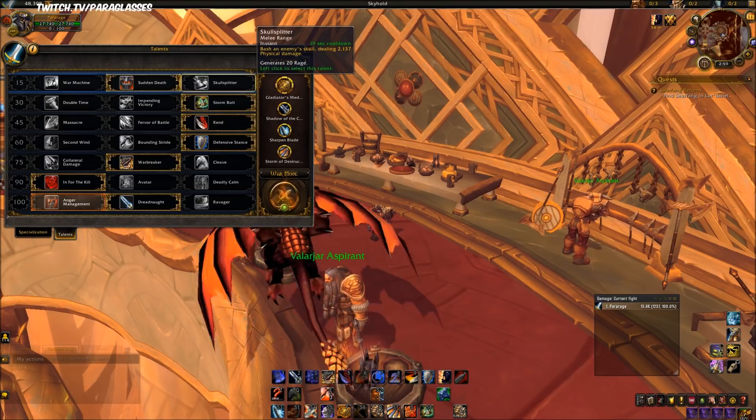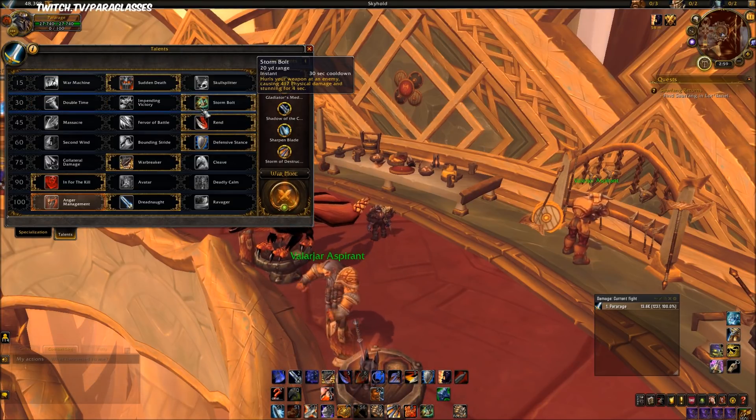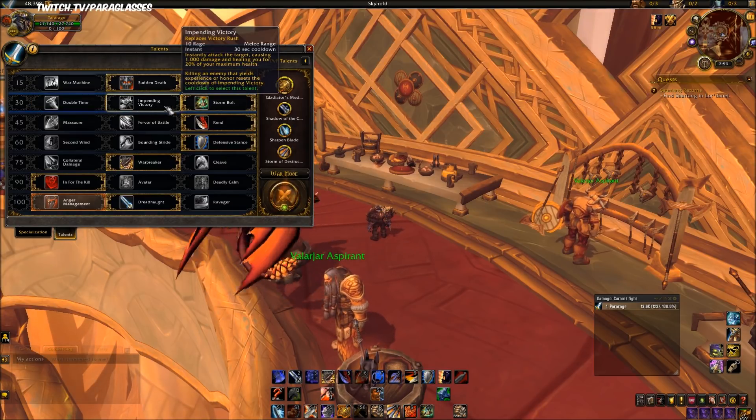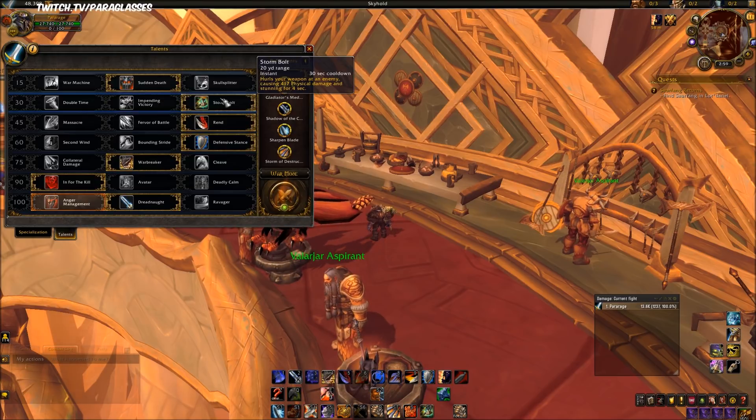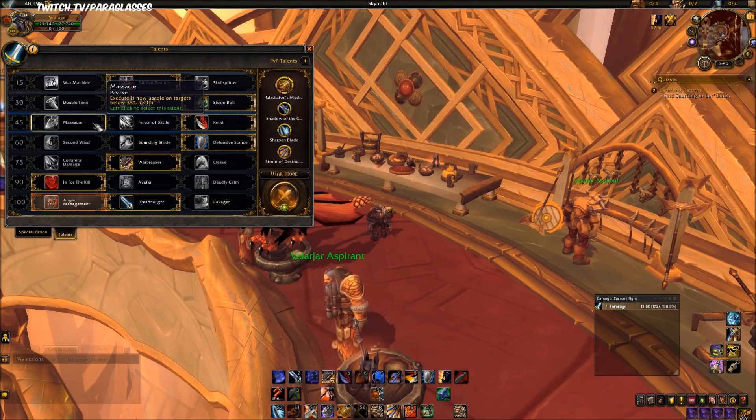For the level 30 row, I'd pick either of these two — any of these would work. I pick Storm Bolt because there's really no point in two charges if you don't have the heal through Fury. So here either Impending Victory or Storm Bolt, your choice. For the level 45 row, I believe Massacre will be better for raids.